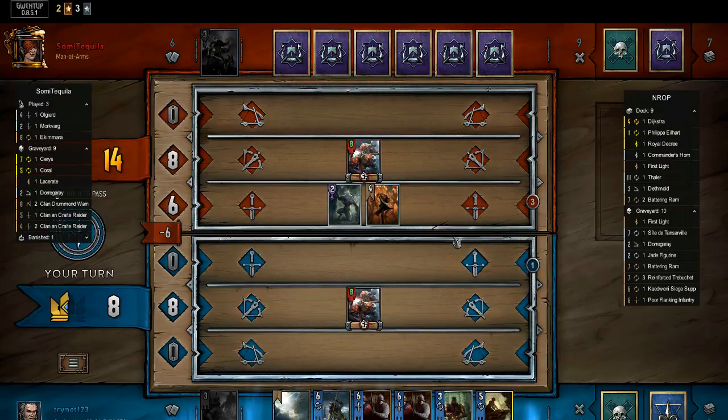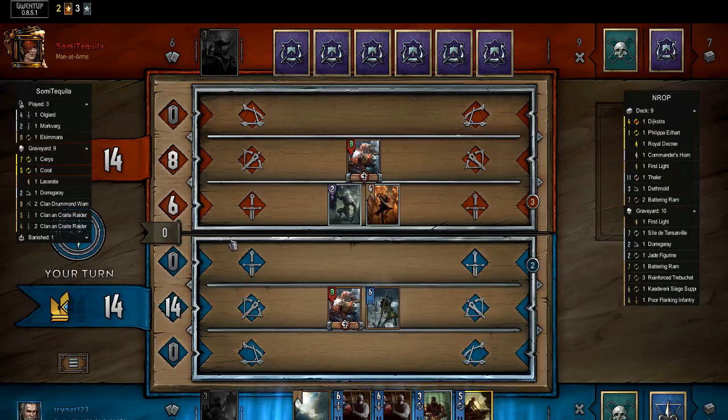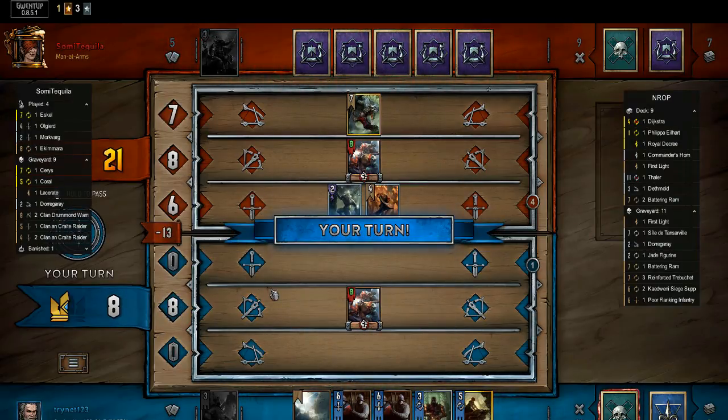He makes an Ekimara of his own, and I get a little spooked. I decided to commit him to this round, which I should have done last turn instead of playing the Ekimara, so at least I'd get the 2 extra points. In the game he has Escalo, so this sequencing error doesn't matter too much.